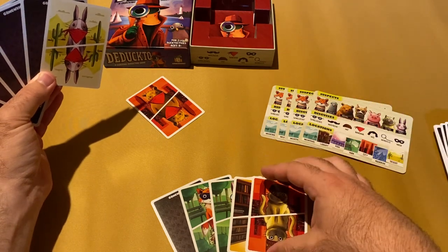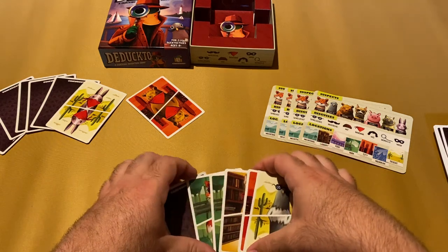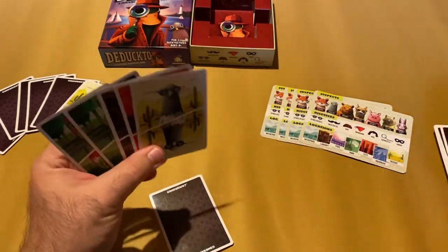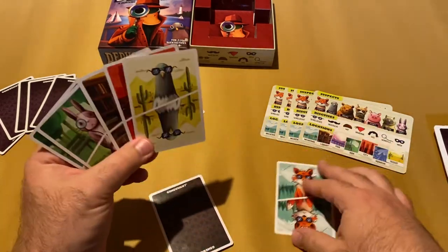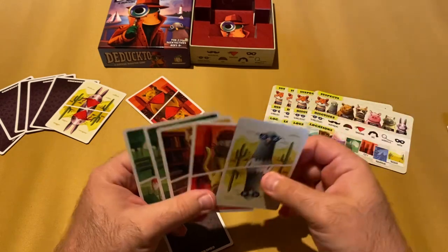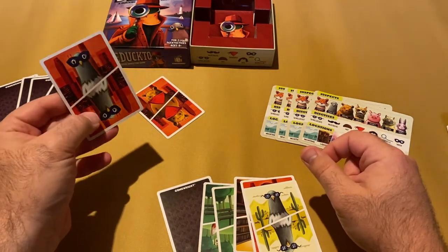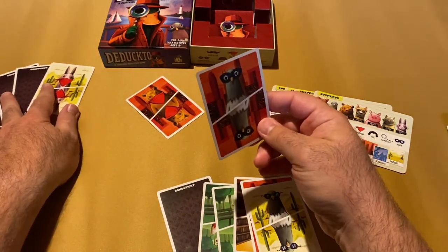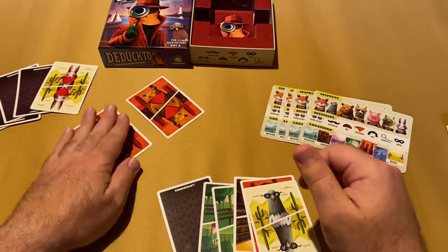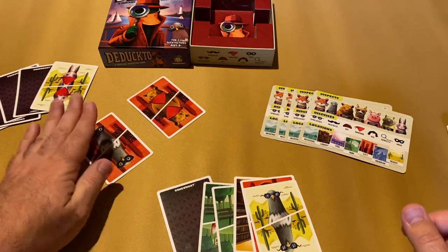Then the game begins and you take turns. When you play a card, you draw a card. On your turn, you either guess your suspect — which won't happen for a while — or you reveal a card from your hand to another player. They tell you whether that card shares any matching criteria with their suspect or not, and the card goes into a yes pile or a no pile accordingly.